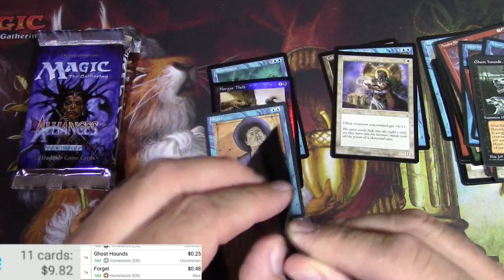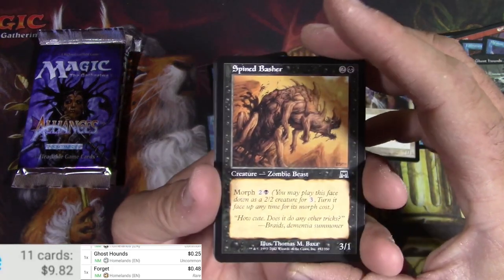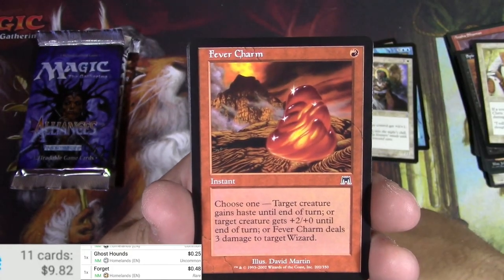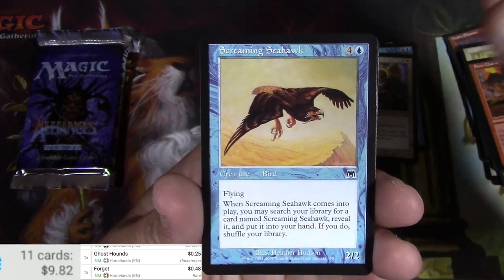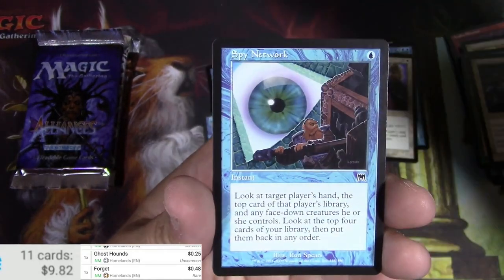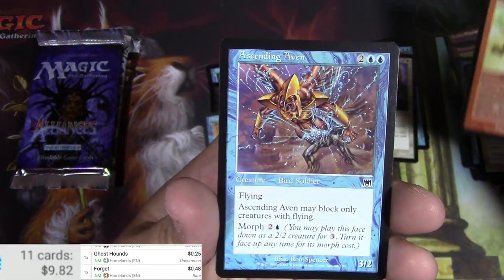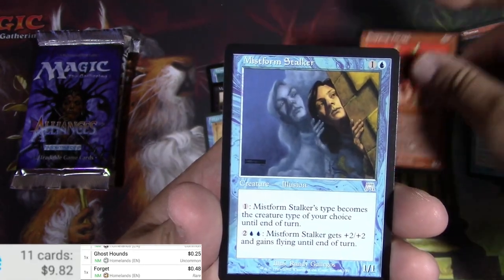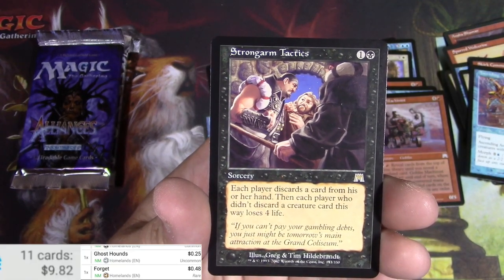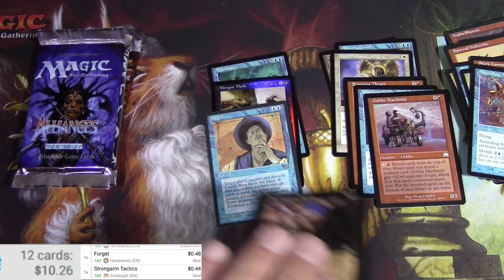Onslaught. I've opened from a box and I don't think I've run into any fetch lands, so I'm due for one soon. Let's see how I do. We got Spined Basher — a Zombie Beast — Daunting Defender, Fever Charm, Screaming Seahawk, Crown of Vigor, Disciple of Grace, Spurred Wolverine, Spy Network — always thought that was pretty cool — Dive Bomber, Skirt Commando, Ascending Aven, Snapping Thrag, Mistform Stalker, Goblin Machinist. And the rare: Strongarm Tactics. Each player discards a card; each player who didn't discard a creature card loses four life. Probably not a big one — nope, it is not.